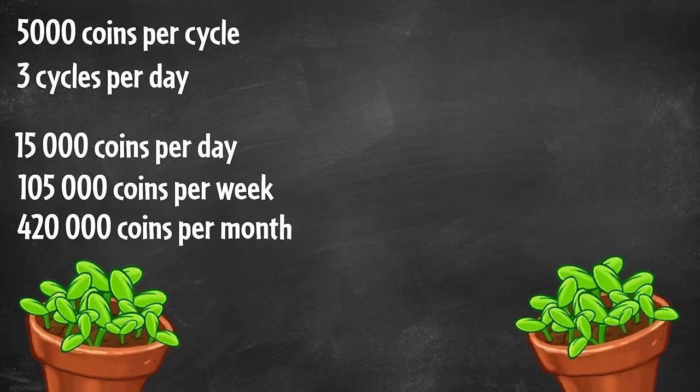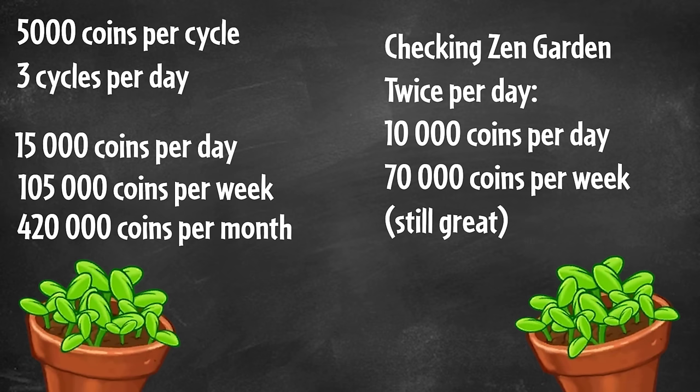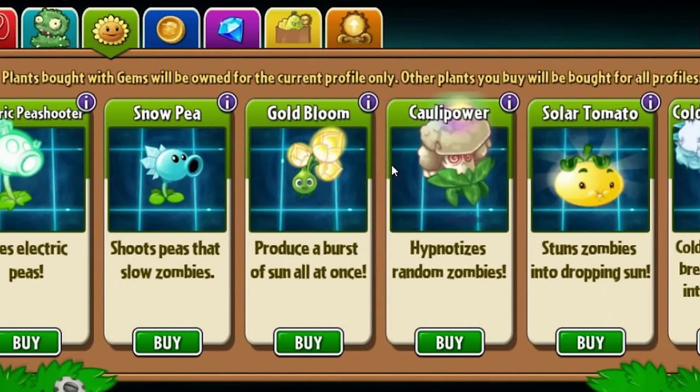Let's be realistic though — you're gonna miss some cycles, maybe because of school or work or other things. So let's assume you can only check the Zen garden twice a day. That's still 10,000 coins per day, 70,000 coins per week. You can use these coins to buy seed packets, pinatas, costumes, power-ups, etc. Just be aware of your sprout supply — it will deplete over time if you're using this method. To get more sprouts, just play the game. By doing so you'll naturally kill zombies and gather sprouts they occasionally drop.